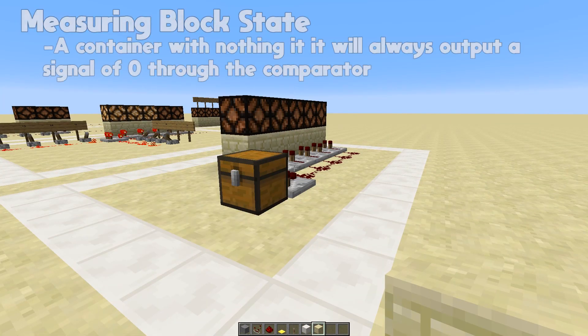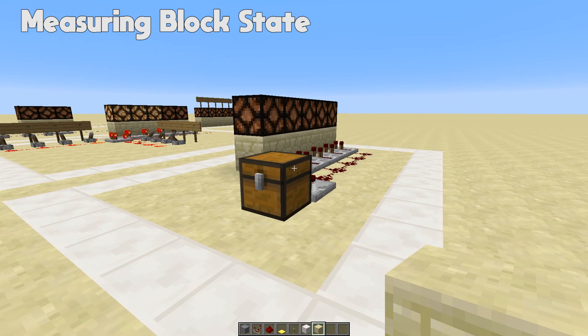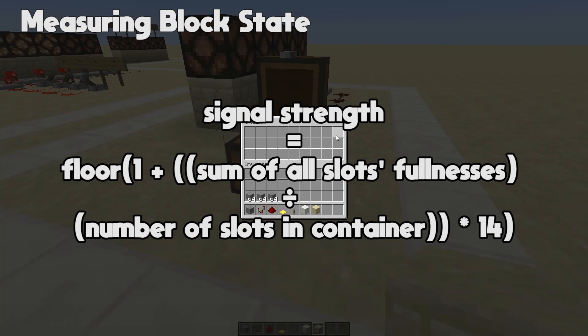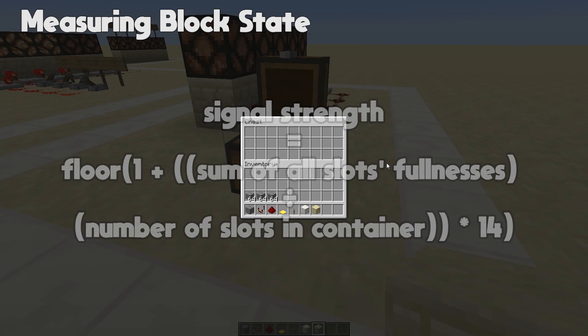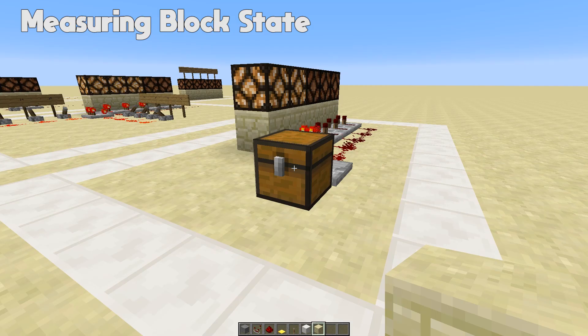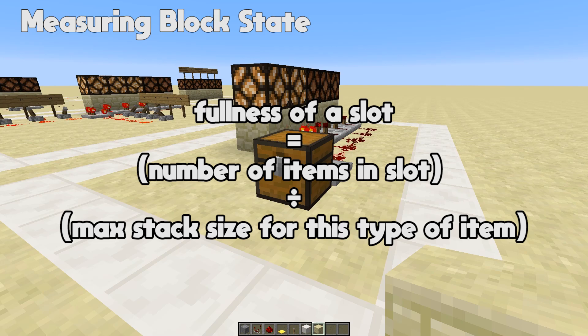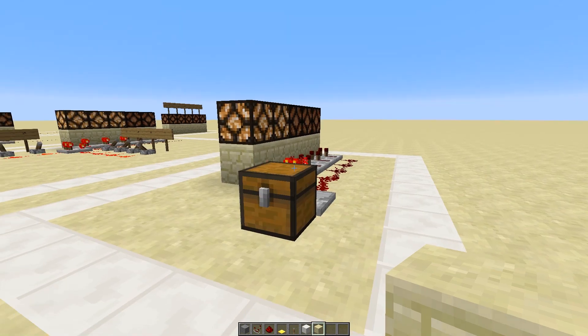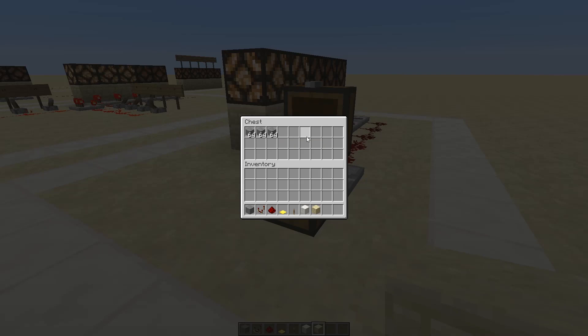A comparator can also output a different signal strength depending on how full a container is. If the container — in this case a chest — is empty, the output will be off. When the container has any items in it at all, we need a calculation to figure out the signal strength. We need to find the sum of all the slots' fullness and the number of slots in the container. For a chest that is 9 by 3, so that is 27 slots. The fullness of a slot is the number of items in the slot divided by the max stack size of that item — so stone can stack to 64, whereas snowballs and enderpearls can only stack to 16.